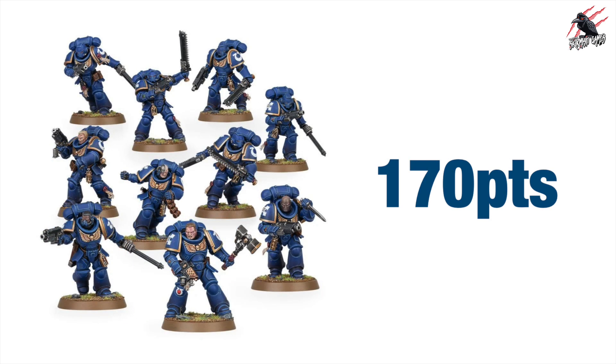The third unit is 10 Assault Intercessors, which you can split into two units of five — probably better, especially for boarding action. Either way they come in at 170 points for 10 models, including all weapon upgrades. No extra cost for the hammer or any weapons now, which is really awesome — really cheap on the points.